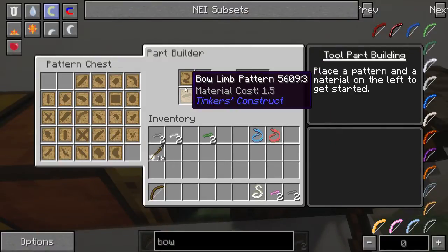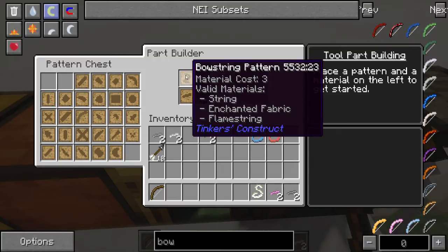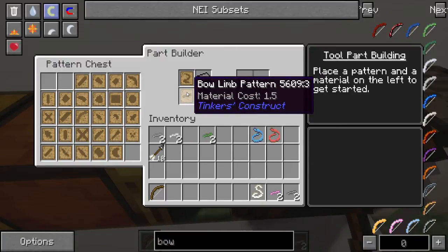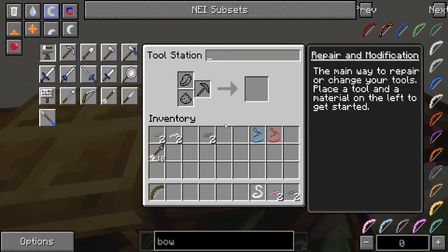To make these you'll need a bow string pattern and a bow limb pattern — that's all you need. The costs are 1.5 and 3. Bow string can only be made out of string in vanilla Tinker's Construct, or enchanted fabric if Thaumcraft is installed, or flame string if Natura is installed — the flame string is dropped from heat scar spiders in the nether, dreadful little things. The bow limb pattern can be made out of any material, and this is just a sample of the different bows you can actually make — there's quite a ridiculous amount of them, and those are just straight-up single-type bows. You can start actually mixing materials to make very interesting bows.